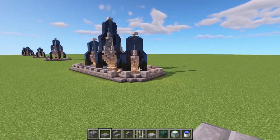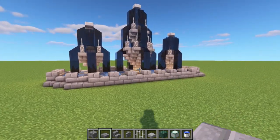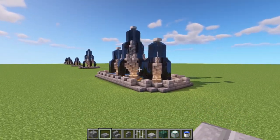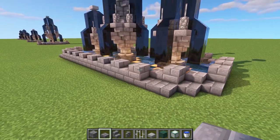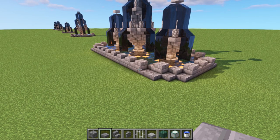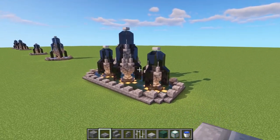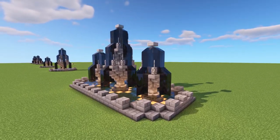That battlement effect looks really cool as an extra detail. You don't have to build this in stone bricks either - polished andesite, stone, quartz, or smooth quartz all work great. Go ahead and mess around with different block combinations and mix it up.